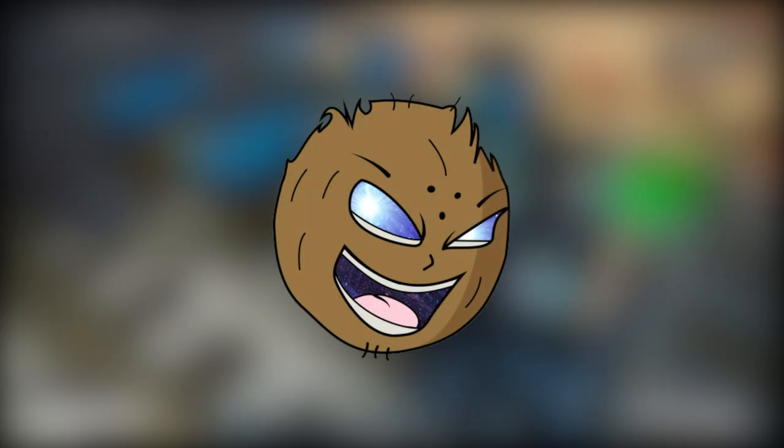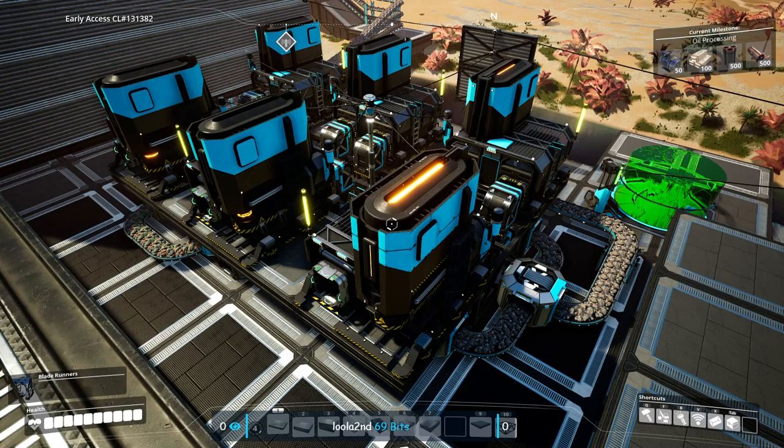You're looking at six foundries being underfed by two main lines of 120 copper and 120 iron ore, with all the load balancing packed into this three by four footprint, creating 300 ingots per minute.